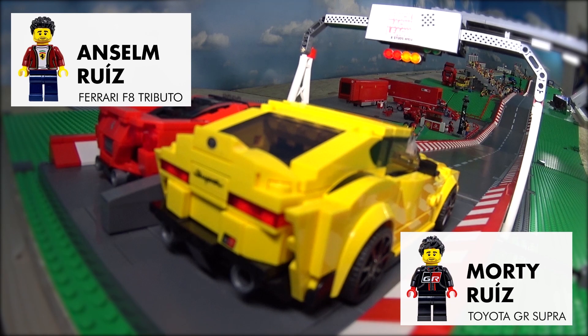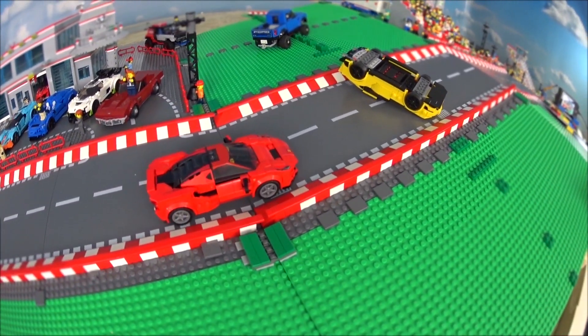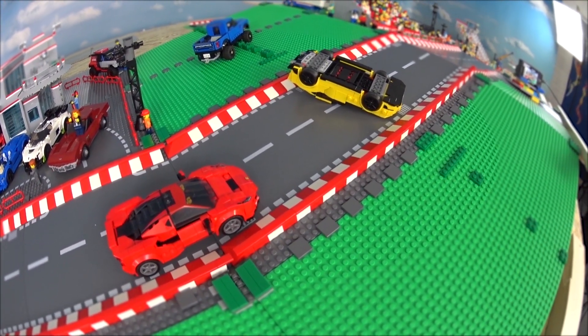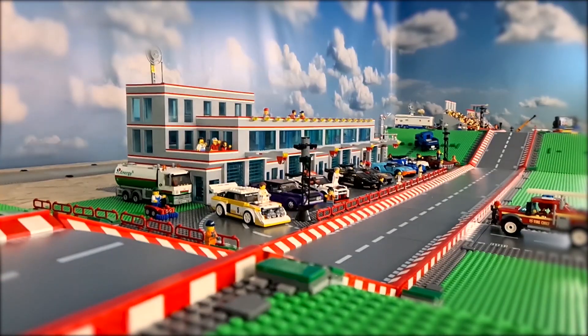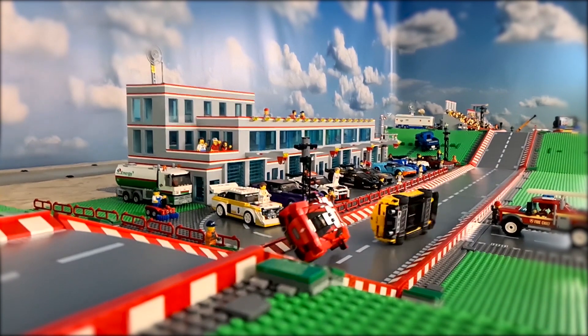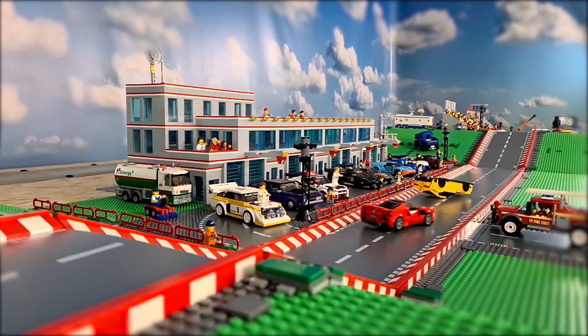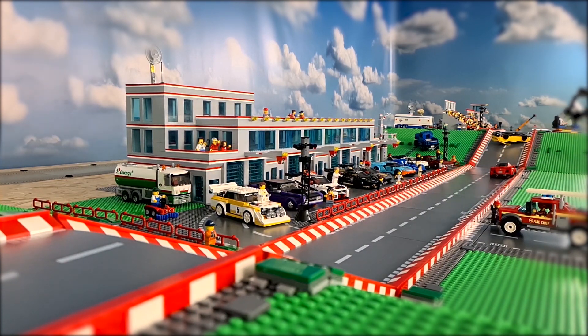And the race starts. They're side by side. Morty is on his roof — got a little push by his older brother, and blocked him. I think Ansem had the chance to overtake Morty, but then Morty was on the road and just blocked the whole track. And the spin, and Morty's on his roof, slides a bit. But Ansem gets some speed, so we see a second race.